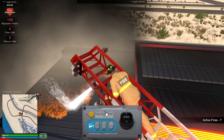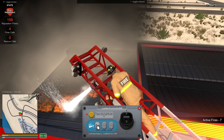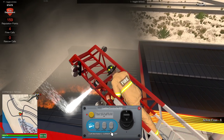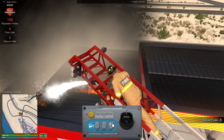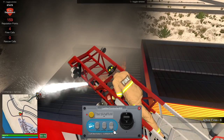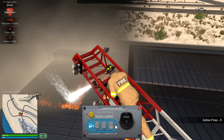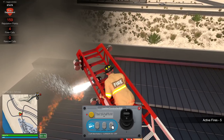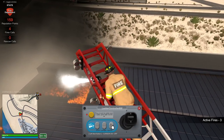I think I can control the hose from the ground, but I've got a better view from up here. I'm using the ladder controls to move the spray. Down is up, up is down — okay, we have this taken care of. This is easy mode! Not that many active fires now. Come on — hit that side a little bit. This looks cool.